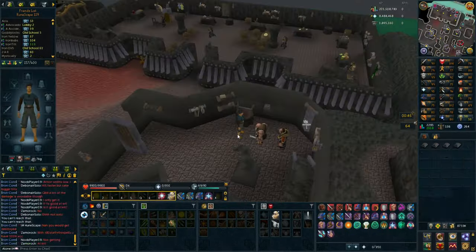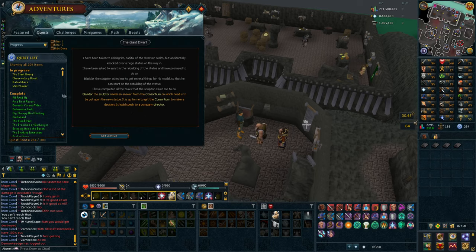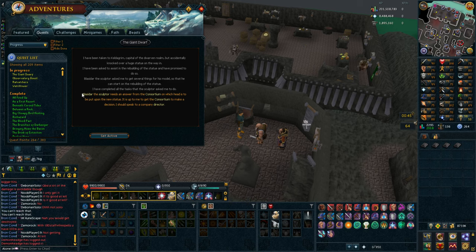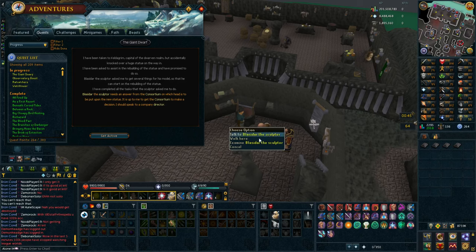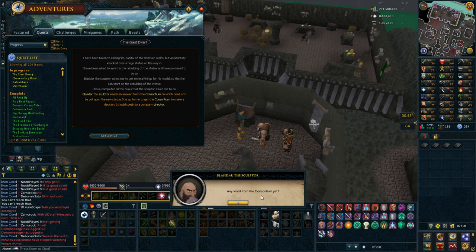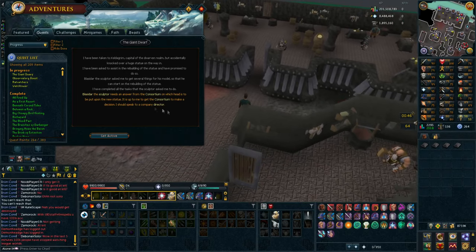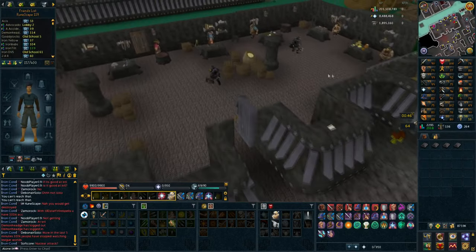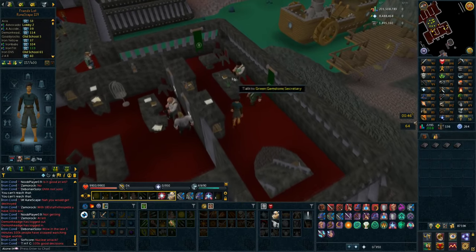I'm currently working on the Giant's Dwarf quest and I'm at the end of it, but it seems to be bugged. If you've done this quest before, you have to do tasks - hand ores or bars to the guild upstairs - and after you've done it enough times they say you can join their group. I talk to this guy and he says I need to get an answer from the consortium, so I go up there. I've been trying this for an hour and it still does not work and I can't see any other solution.